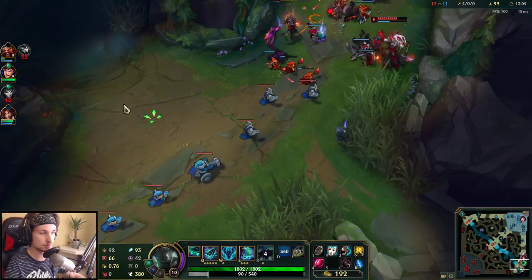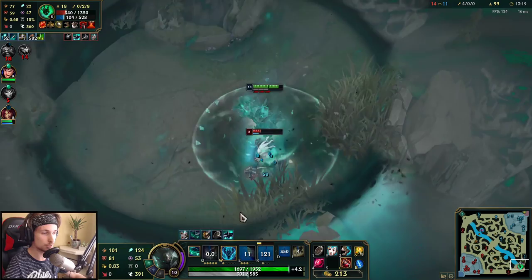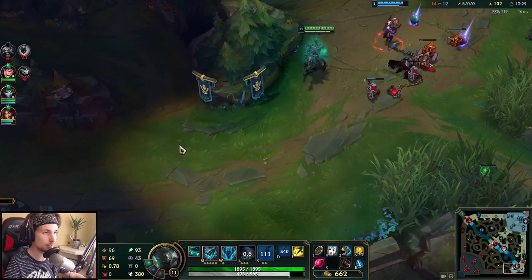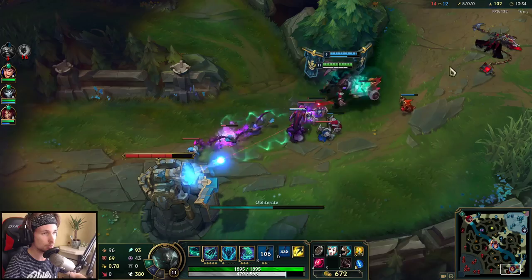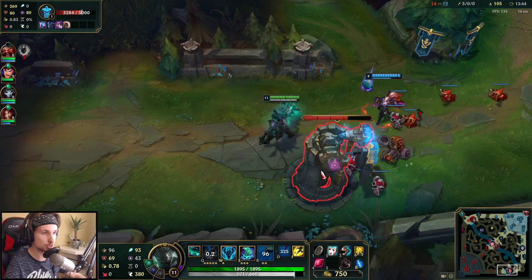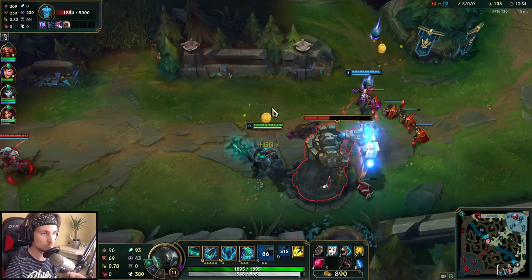We TP bot lane and get a catch on both enemies. I got one — and I got this guy too. He's unable to escape; hold down Q and get the kill. Also, a tip: when you're sitting in your ultimate with Mordekaiser, I always recommend saving your Q until you can actually hit it because people want to dodge it. If you don't throw your Q, people get tilted really fast trying to dodge it.